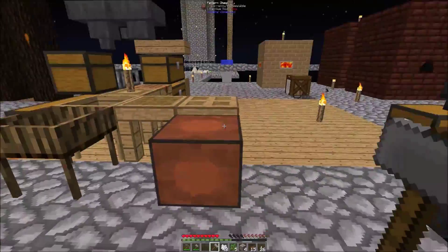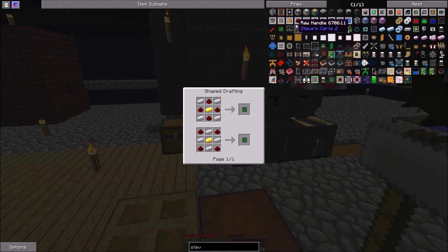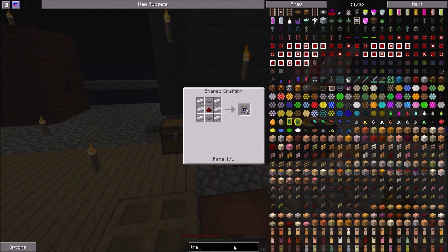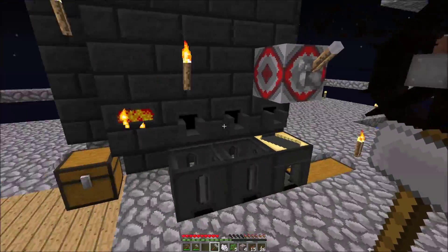I need two gold in order to make those PCBs — the circuit thingies. So I need two PCBs, and then the cart assembler is just stone and iron, which I've got. The cargo manager is a bit harder, but we can make that later. For the advanced detector rail, to make track you need to use the carpenter — you need wooden ties. So it's perfect that I already made the carpenter.